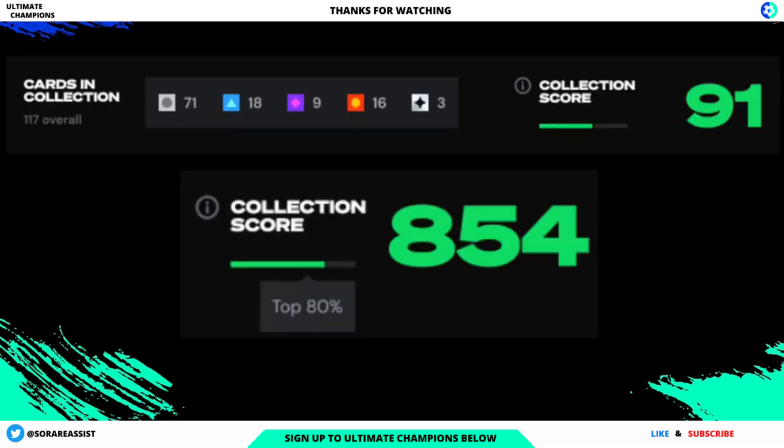You also get a collection score, which appears at the top right of your collection on Ultimate Champions. The collection score is a sum of all the collection points of the Ultimate cards you earn. Depending on card rarities, Ultimate cards grant more or less collection points: rares give 1 point, epics 10, mythic 100, and unique 3,000 points. Use cases for this collection score include access to exclusive perks and staking bonuses.